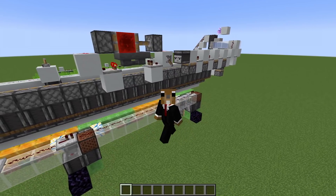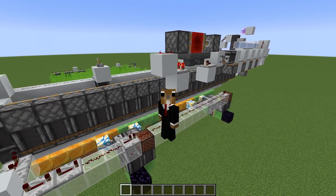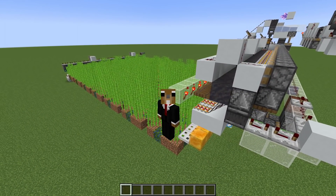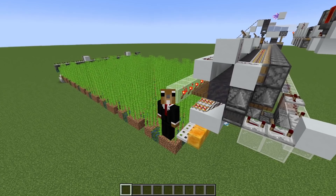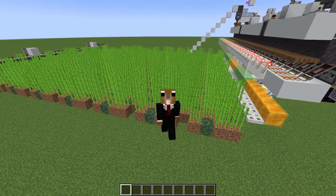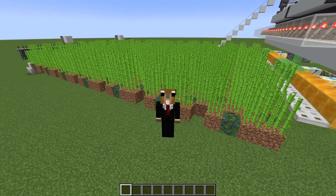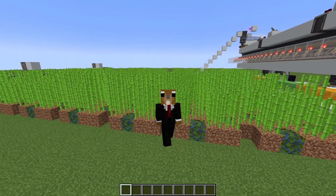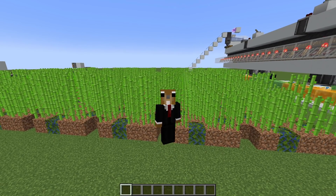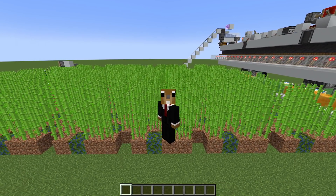Hey guys, welcome back to another video. A lot of people have been asking me why I was using a 41-minute clock for the sugarcane farm. A lot of people thought it's maybe too long of an interval — wouldn't it be better to harvest every 20 minutes or 10 minutes instead? Actually, another question: what's the perfect clock for a sugarcane farm? You would expect the more frequently you harvest sugarcane, the more items you would get. So is it always true that a clock with a shorter interval is more efficient than one with a longer interval?